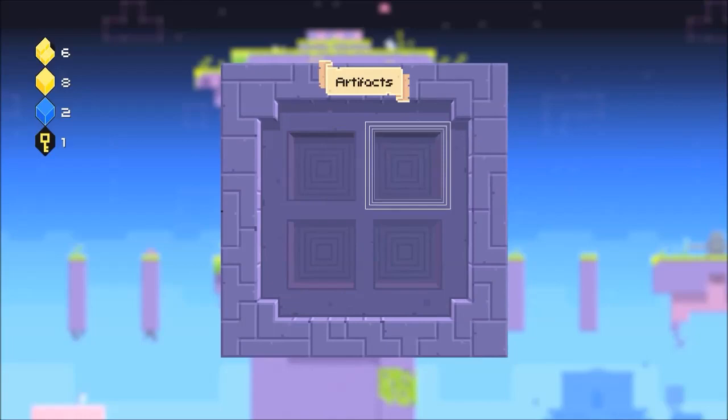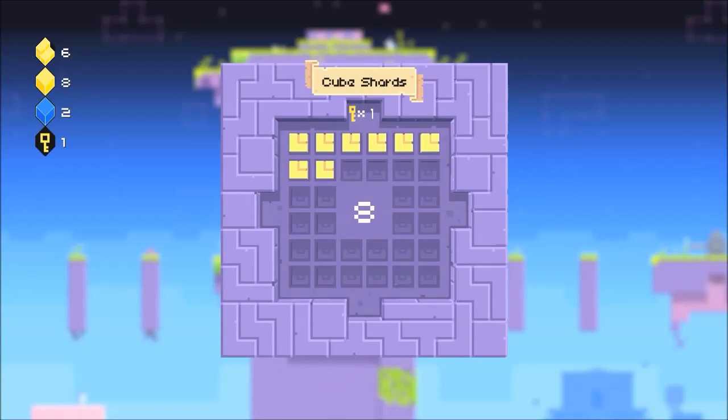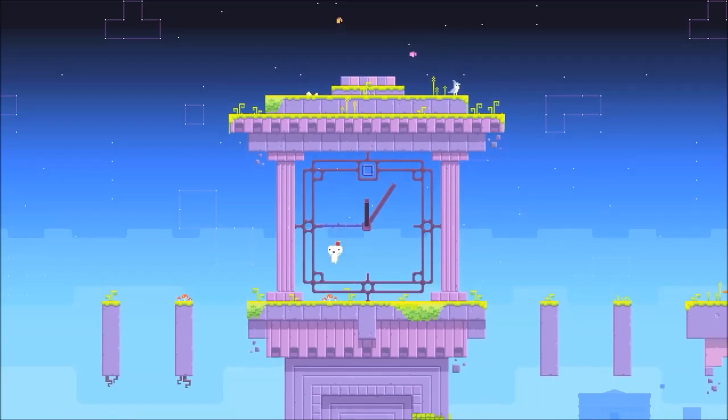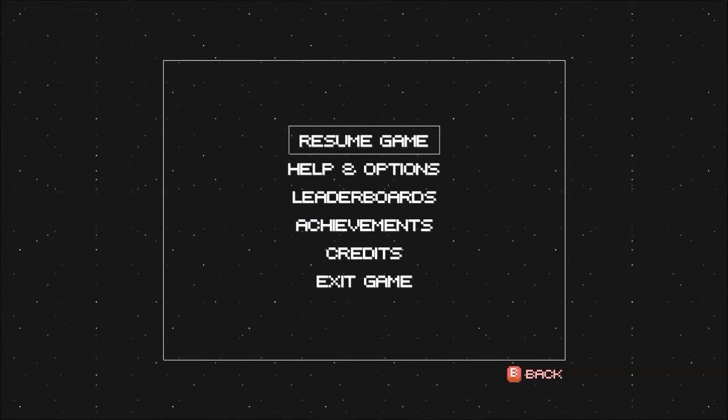I don't have any artifacts yet. I have two anti-cubes and eight cube shards — or eight cubes, I guess. You can see that this minute hand is updating in real time. Here's a thought — what if it were 45 minutes past the hour right now? I should probably make it 46 just because it's going to update.